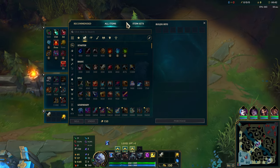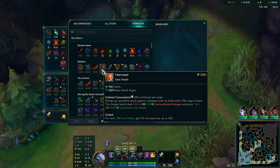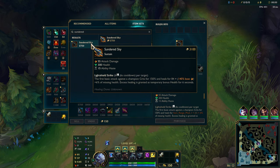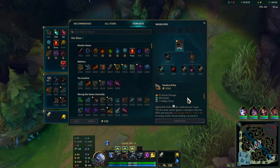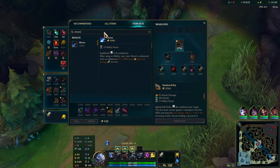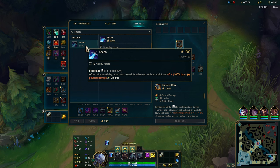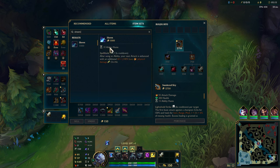Today we are going to be doing some fancy stuff. What I want to do is actually go Sundered Sky and Heartsteal. These two together are going to be so crazy, just by themselves, not even anything else. And if we get a Sheen item, that'd be great as well. Sheen costs a lot more now — it costs 1,000 now instead of 700. So we might not be able to get that.